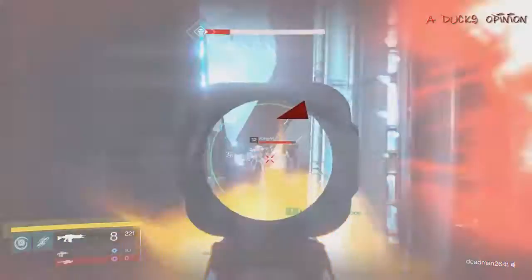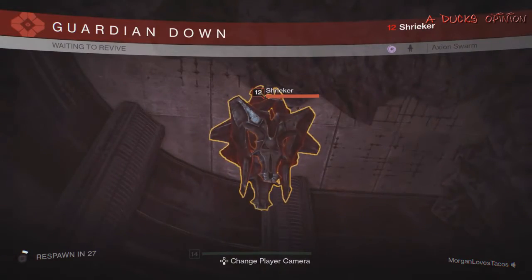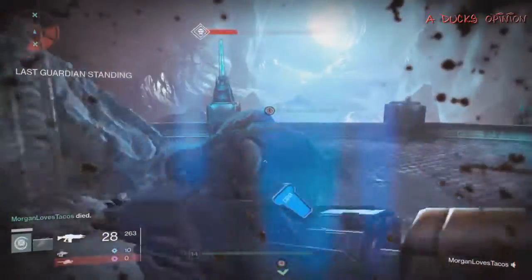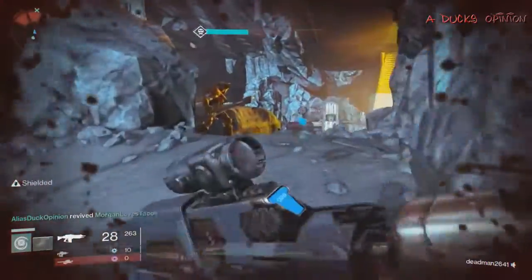First and foremost, don't stay in this room. As you can see, I'm getting shot from behind — those things spawn in this room if you stay too long and they will kill you. What you need to do is go outside and run around the outside of the map. The first five times I tried to stay in that room, those things just kept showing up and it's just not helpful.